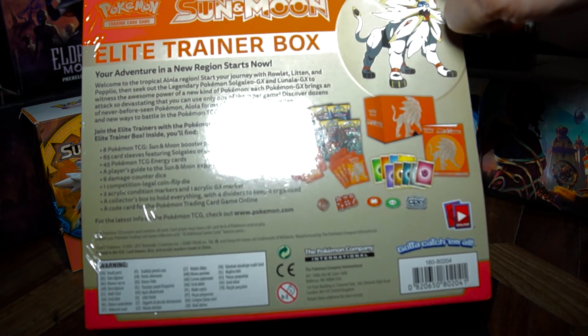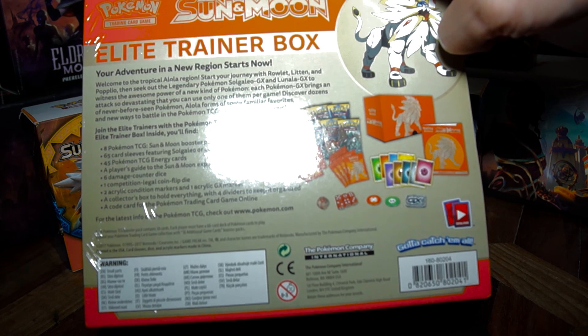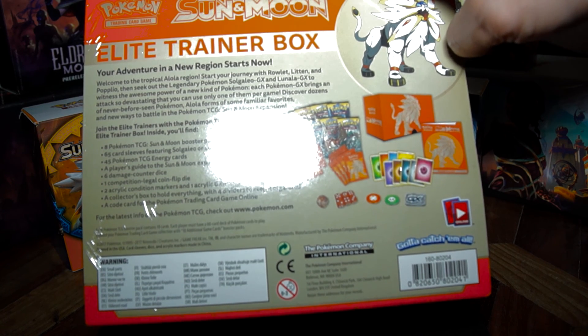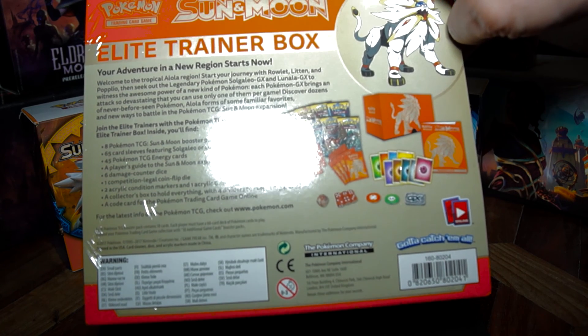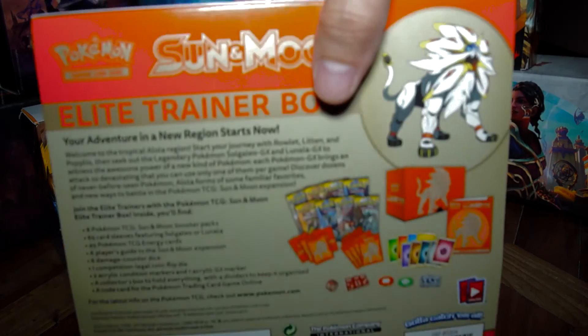So we have eight Pokemon TCG Sun and Moon booster packs, 65 card sleeves, 45 Pokemon energy cards, a player's guide, six damage counter dice, one competition-legal coin flip die, two acrylic condition markers, and one acrylic GX marker. A collection box to hold everything with four dividers to keep it organized, and a code card for the Pokemon Trading Card Game Online. So that's it.